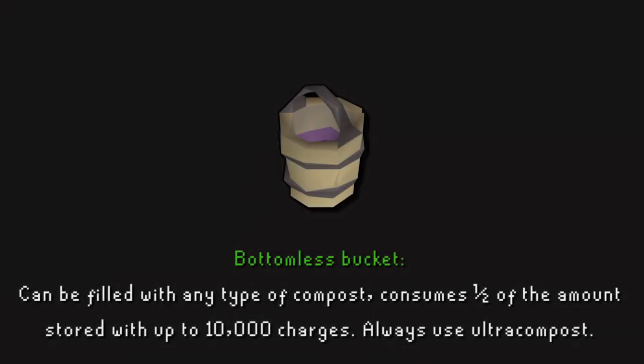Some bonus items I would definitely recommend: The bottomless bucket, which can be filled with any type of compost. For every bucket of compost you add, you will get 2 uses, and it can store up to 10,000 uses. Always use Ultra Compost to get the highest amount of herbs and the least chance of your herbs becoming diseased.